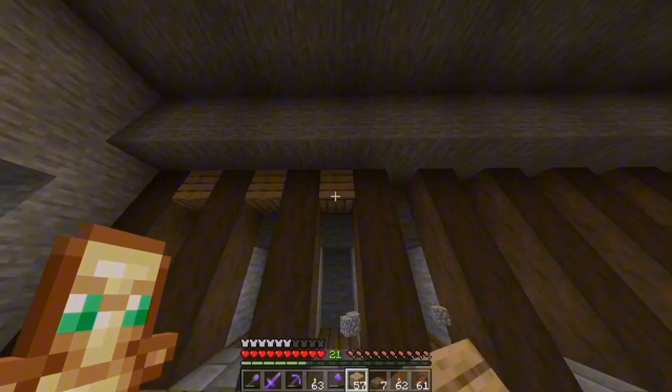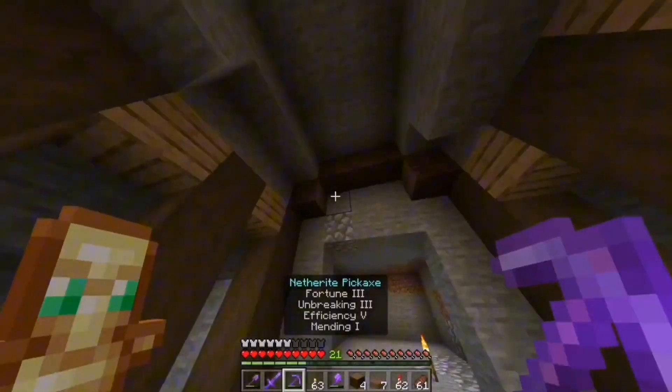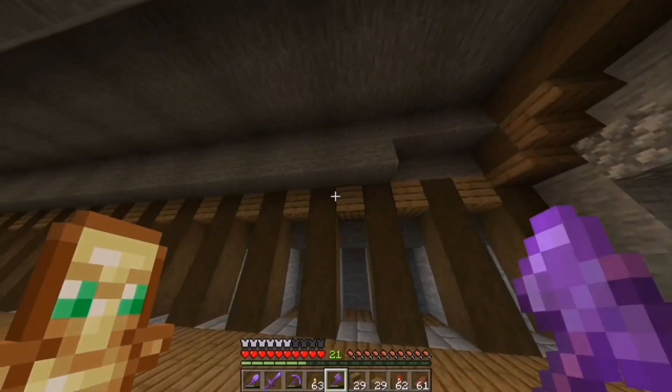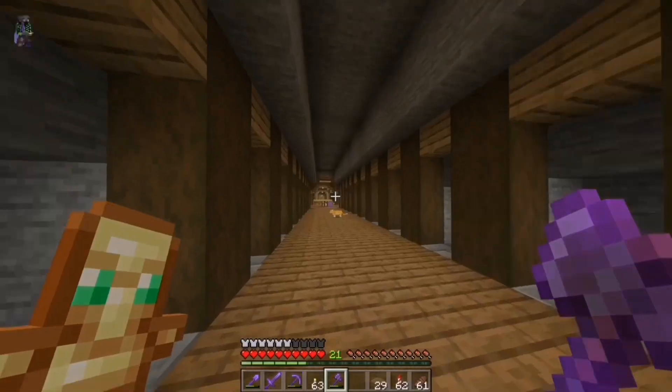I think on this block I'm going to place some oak planks right here. And I'm going to make these archways go like that — a spruce stair there and there, and a spruce slab there and there. And I think I'm going to build that on every single one of these pillars. This could be painful, especially since I've also run out of spruce wood completely.